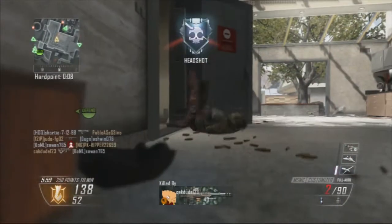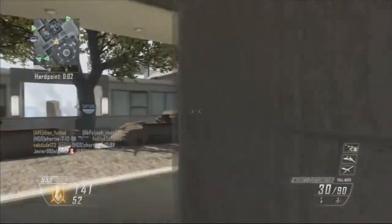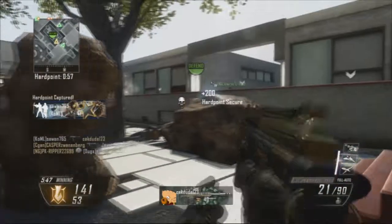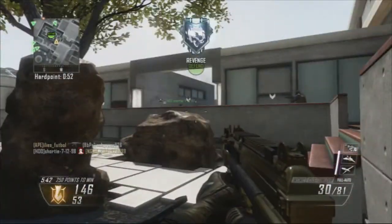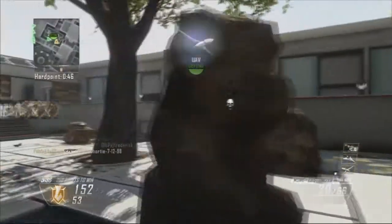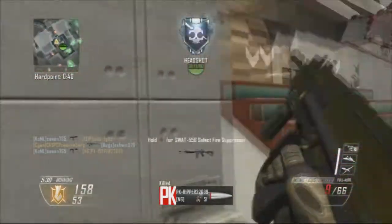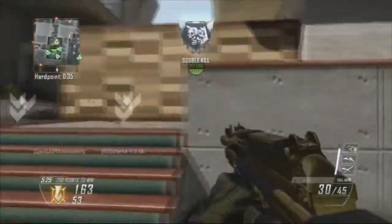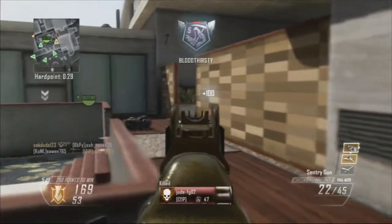I ran past that guy to check if anyone was in the money room, but no one was there, so I ran back and killed both of them — but then I got taken out because I didn't have many bullets. There was a stupid EMP that hit the top of that. Luckily EMPs don't harm you. I got my four killstreaks here, and I set up my sentry on the next hill near the laundry room. I shoot through this wall — you don't even need FMJ for that.